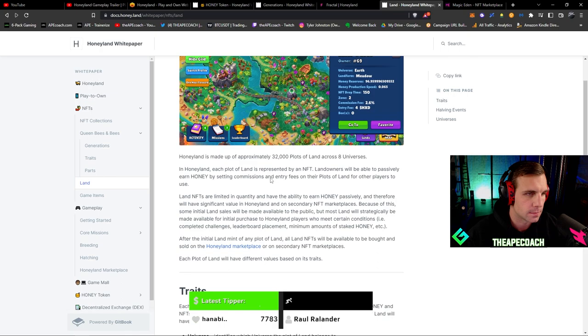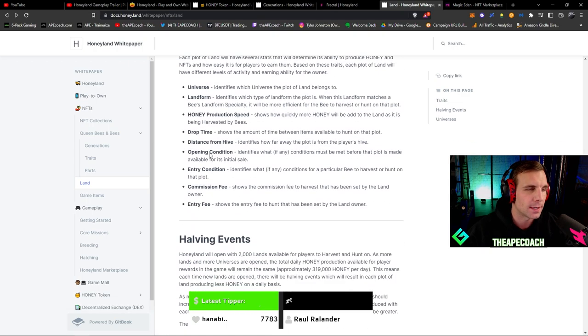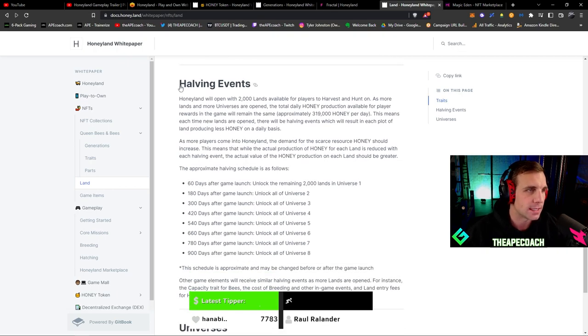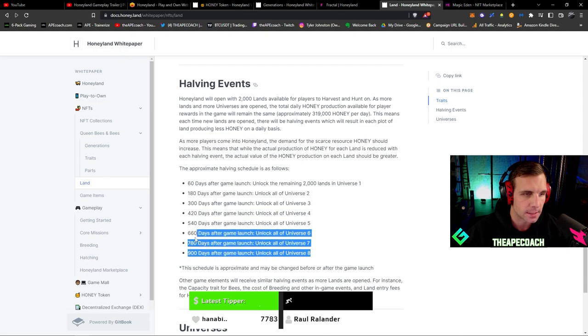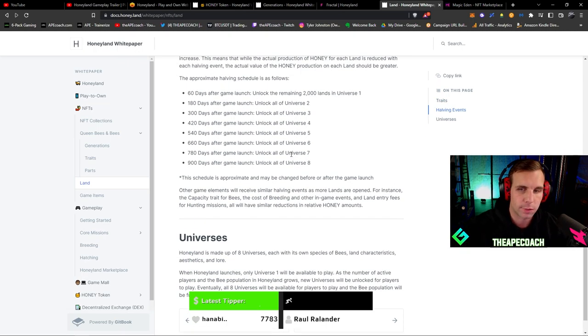Land has different traits as well: universe, landform, honey production speed, drop time, distance from hive, opening condition, entry condition, commission fee, and entry fee. The halving schedule unlocks the remaining 2,000 lands in universe one at 60 days after game launch, universe two at 180 days, universe three at 300 days. They have a plan to unlock all eight universes over the next two and a half to three years, which is cool to see planned that far in advance.